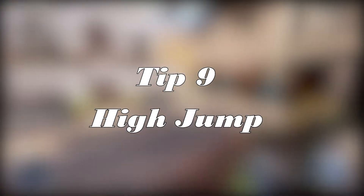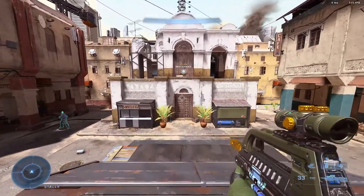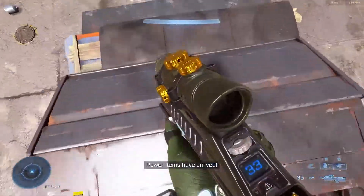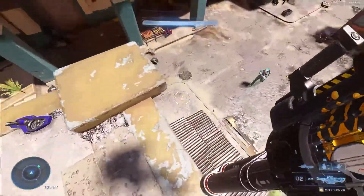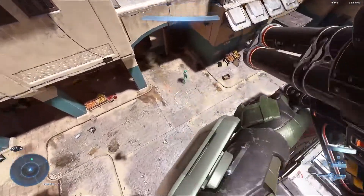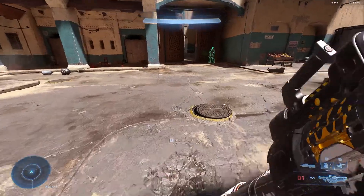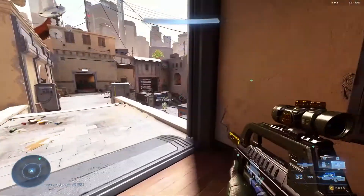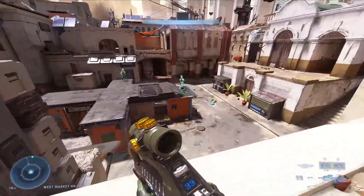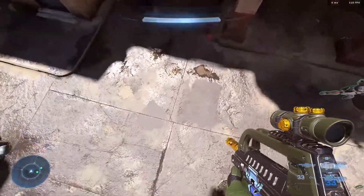Tip number nine, still with the repulsor: look to the ground, jump and repulse at the same time, and it will launch you high up into the sky. This can be used as shortcuts to get around the map. It can also really throw off your enemy if you're in a gunfight and launch up. Just be aware that it does make you an easier target if someone is further away, as you have very limited mobility and cannot avoid gunfire.